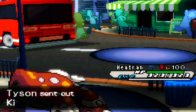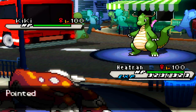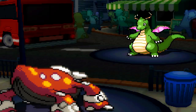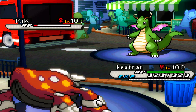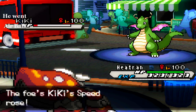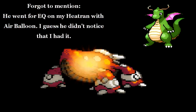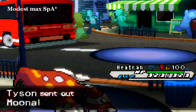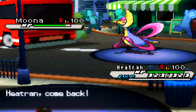He sends in his Jirachi, and this is a great matchup for me because Jirachi can't really do too much to Heatran. I go for Stealth Rocks — he predicts nicely and sends in his Dragonite. I go for HP Fire right here, and look at this — it almost kills a Multiscale Dragonite! I did not expect it to do that much because Multiscale reduces it by a hefty chunk, but I am Modest max Special Attack, so it still almost killed it.